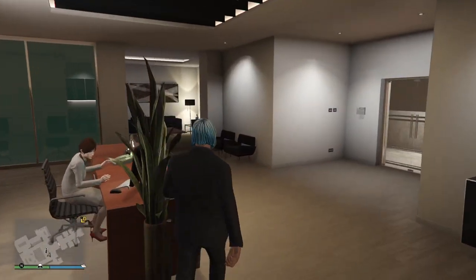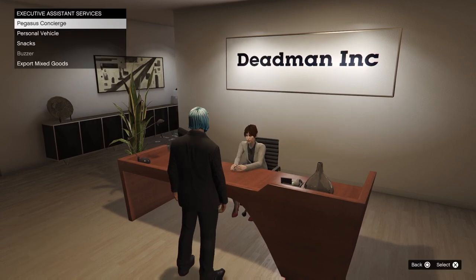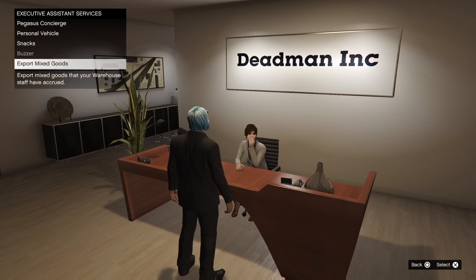Now if you come over here in your office to your assistant, you can come down to export mixed goods. This one will pay out triple money, and I'll show you how to do that a bit later on in the video.